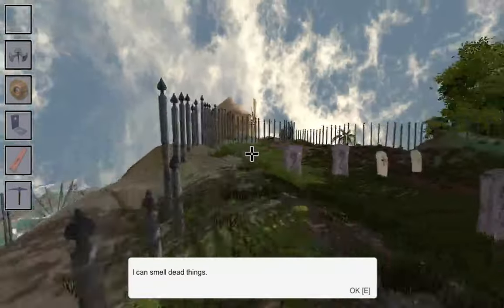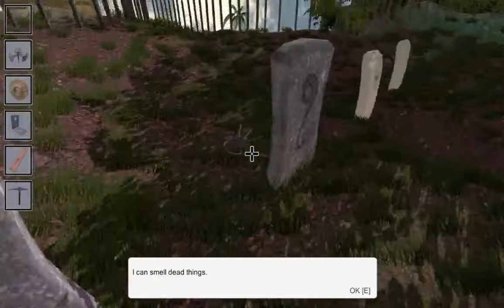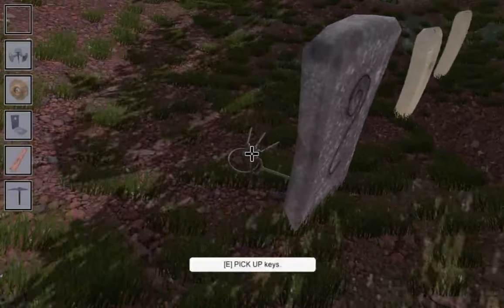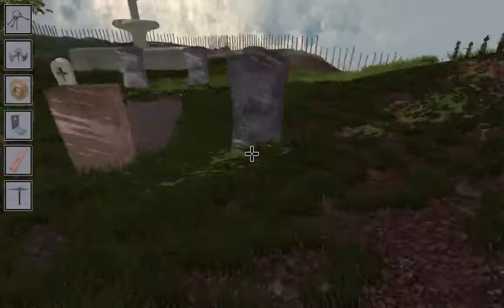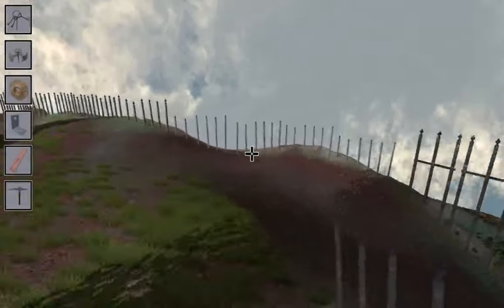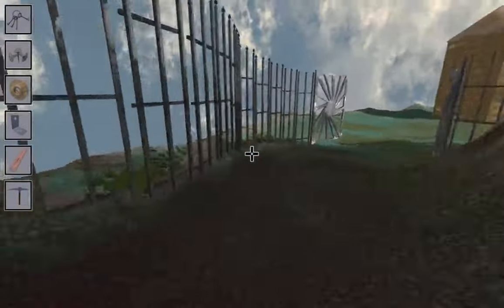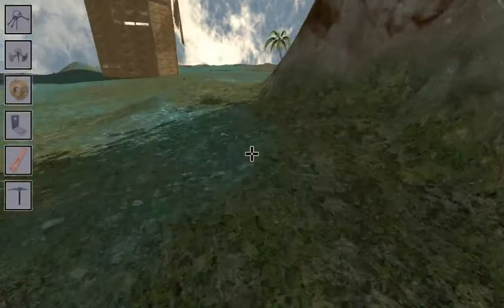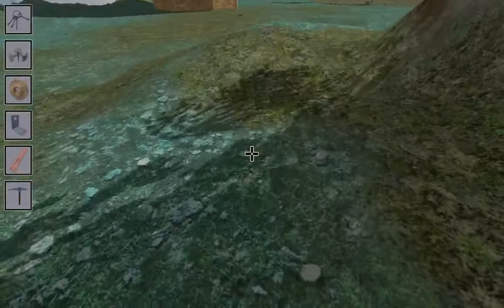I shouldn't actually leave them inside here, because if the gates close, then I would need the keys. So I'm going to put the keys down right here.